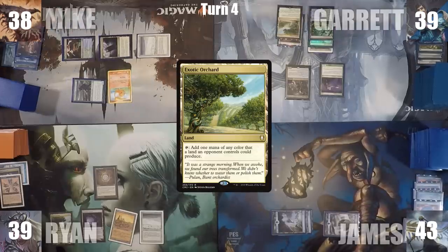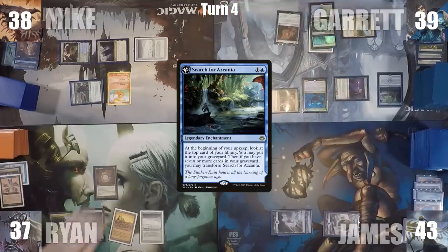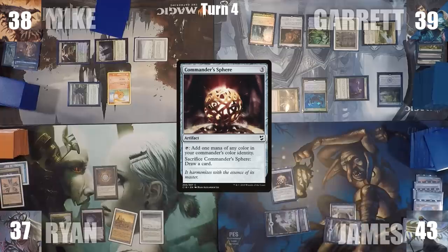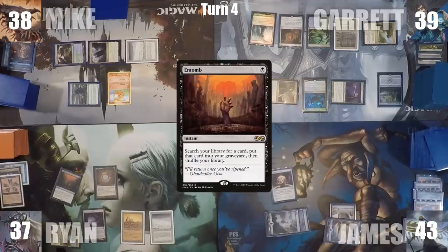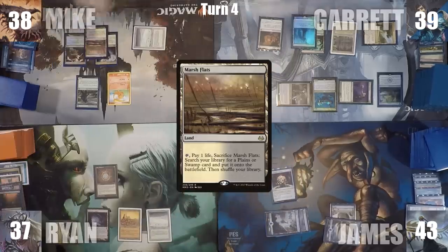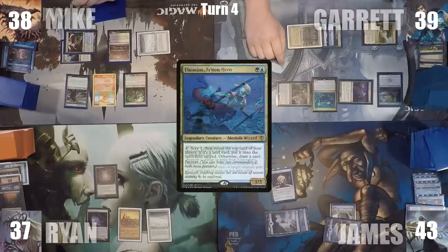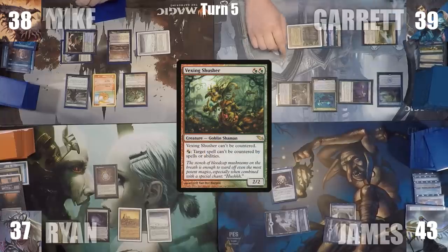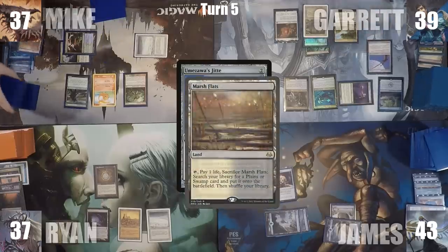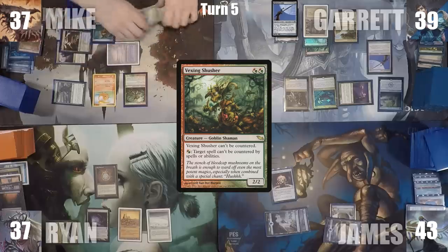Garrett plays an Exotic Orchard and casts his other commander, Thrasios. He follows up with Search for Azcanta, attacks Ryan with Silas, and passes. At the end of Mike's turn, Garrett activates Thrasios, scrying and revealing Umezawa's Jitte. During his upkeep, Search for Azcanta triggers and mills Swan Song. In his main phase, Garrett casts Umezawa's Jitte. In response, Mike cracks Marsh Flats for an Underground Sea, then casts Delay targeting the Jitte — it's countered and exiled with three time counters. Garrett then casts Gilded Drake, exchanging control of the Drake and Vexing Shusher.